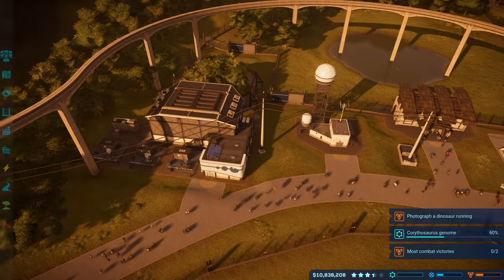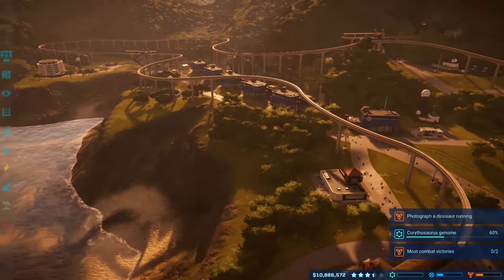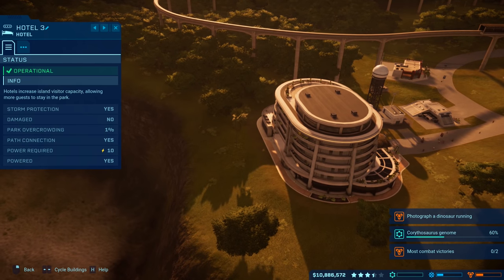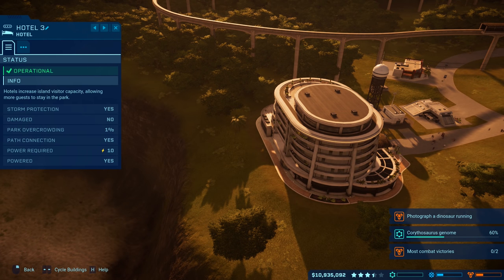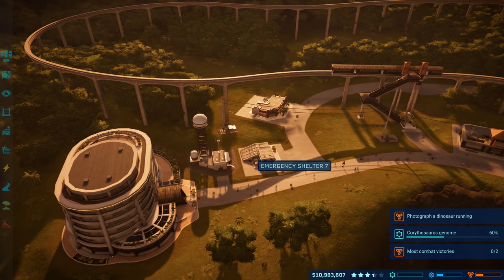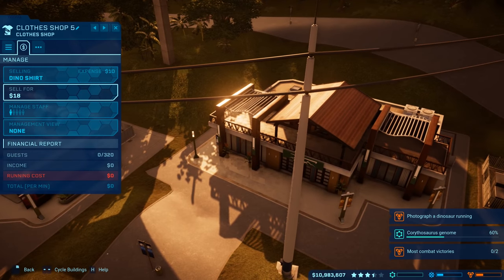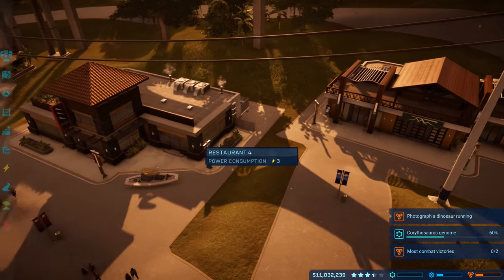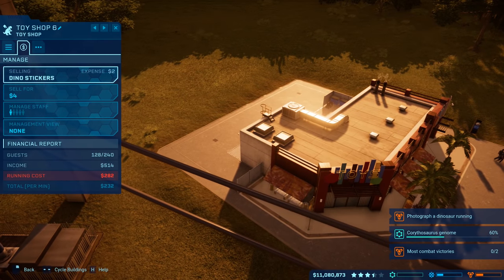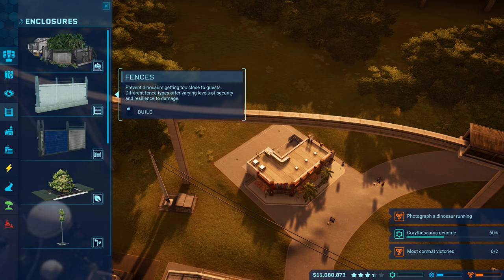Back after more monorail work and building a second hotel. There was an area past the power plant where I could build, and the first hotel had park overcrowding around 20. The new location has an emergency shelter, storm defense station, toy shop, restaurant, and clothes shop. The clothes shop still has zero visitors, but the restaurant and toy shop are doing well.